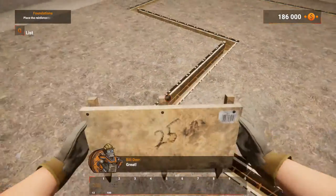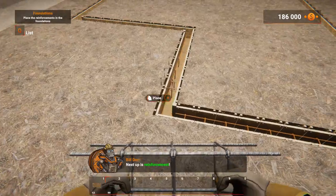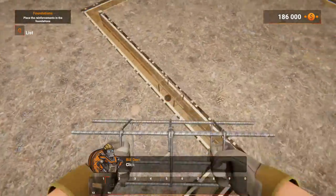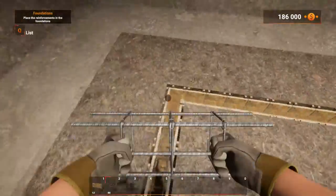Great! Next up is reinforcement — same principle as with formworks. Click or hold!